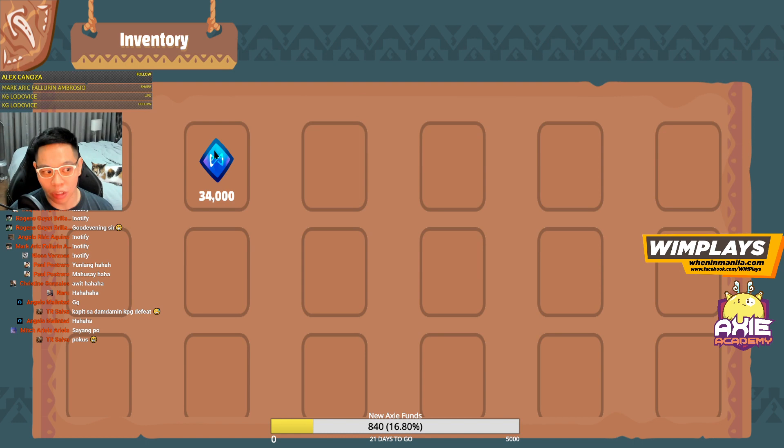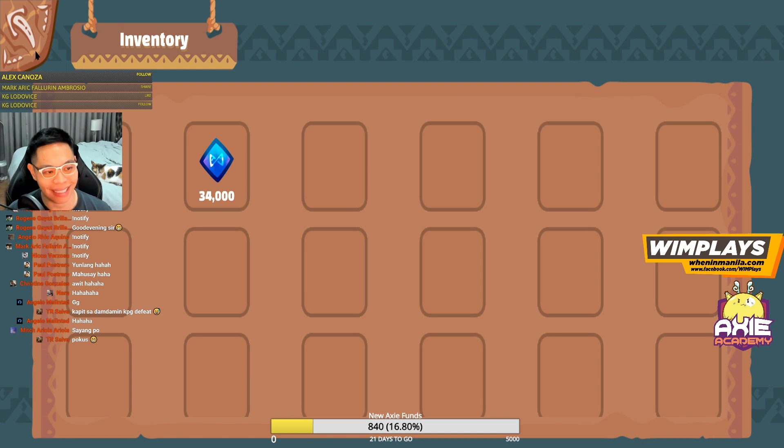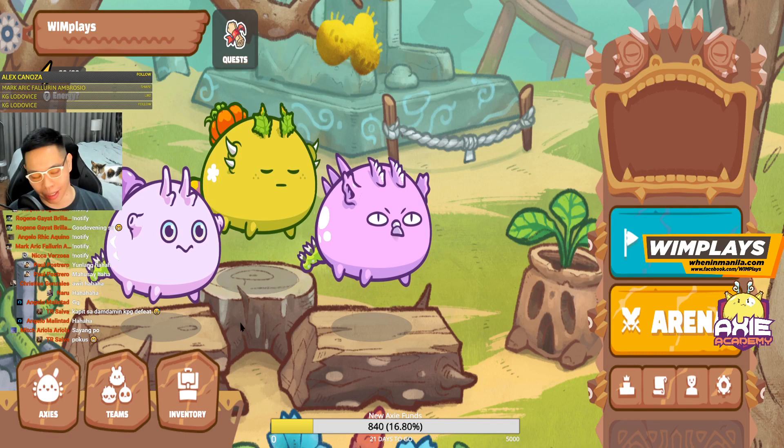Inventory will show your resources — so if you have SLP you've won, or other things you've won. I won this for being in the top 100 last season, which is really cool — the first season I joined. Really lucky. That humble brag right there, I had to show that.